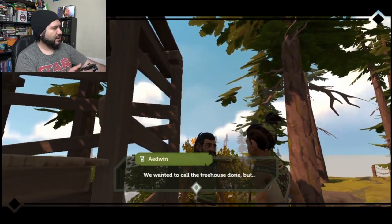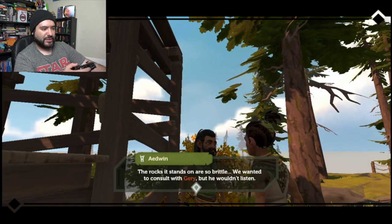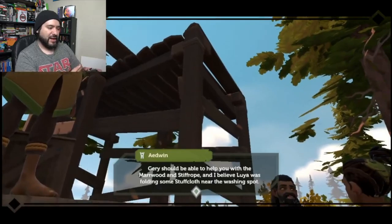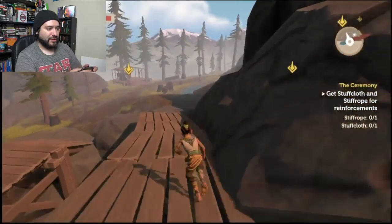Right on time, they wanted to call the treehouse done, but the rocks it stands on are so brittle. She has some stiff rope and stuff cloth. Most games like this have you do little fetch quests and things of that nature early on in the game, so I'm not surprised.